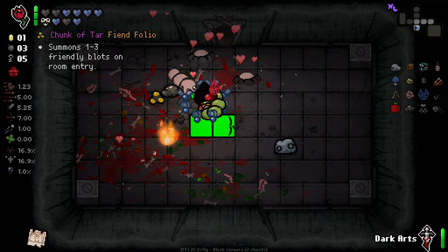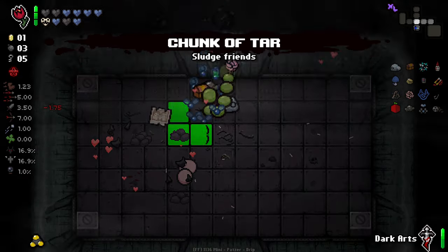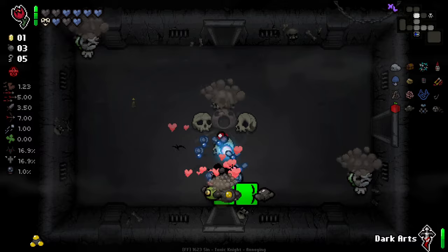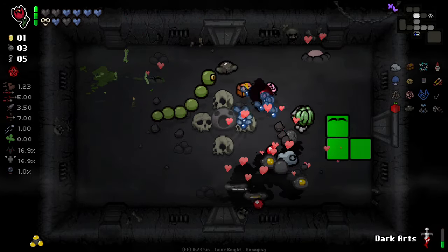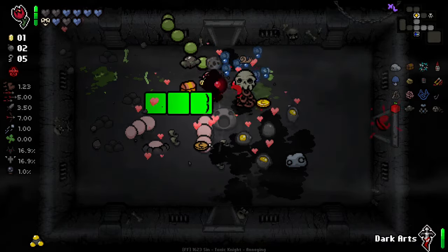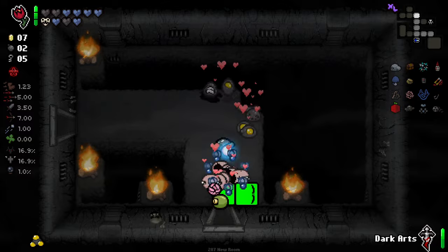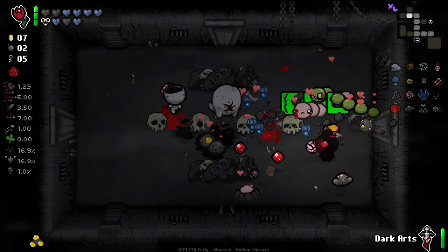1 to 3 friendly blots on room entry — I think that could be good. We've already got a bunch of charmed things, so why not spawn a bunch of friendly blots as well? This has become a little bit nuts, hasn't it?